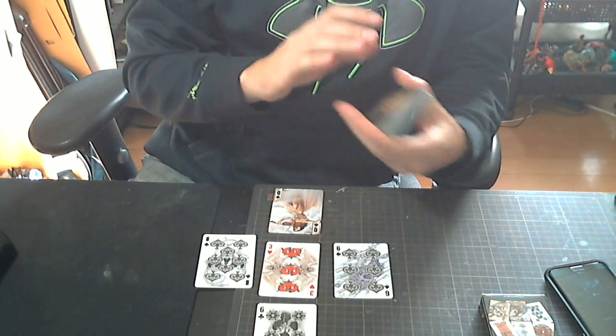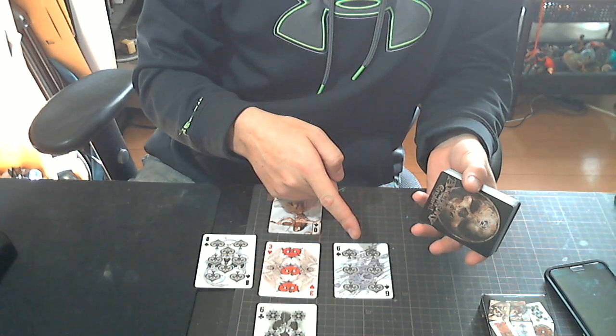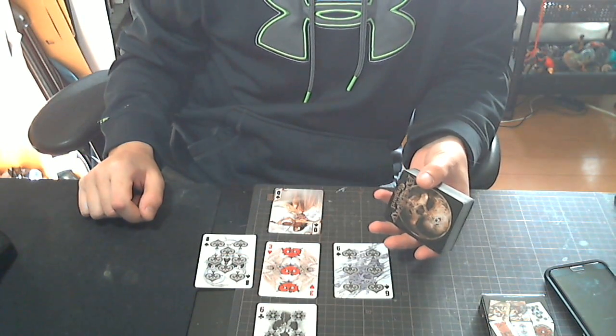So there we got it. Center card: three of rams. Western card: six of crows. Northern card: six of tomes. Eastern card: eight of crows. Southern card: queen of crows. And that is it. So I'm going to get building because it's my day off — I've got nothing better to do.